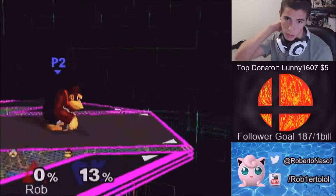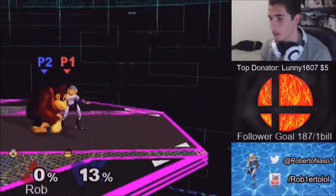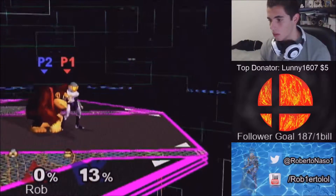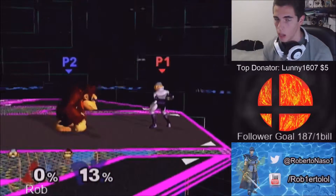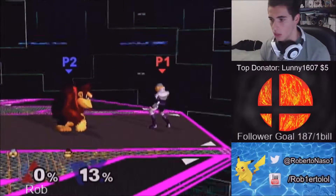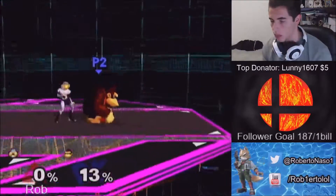I'm gonna tell you guys one last time how to do it: jump off in the direction you're facing, press B, then the turnaround button in the opposite direction, and then cancel your needle by pressing L or R.